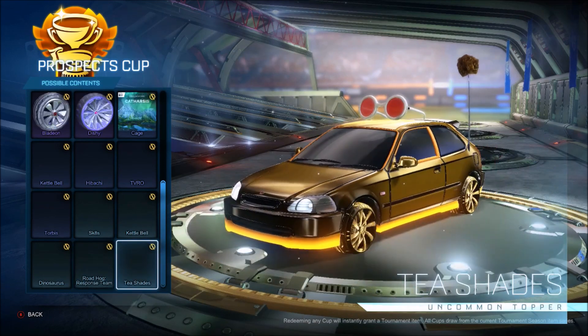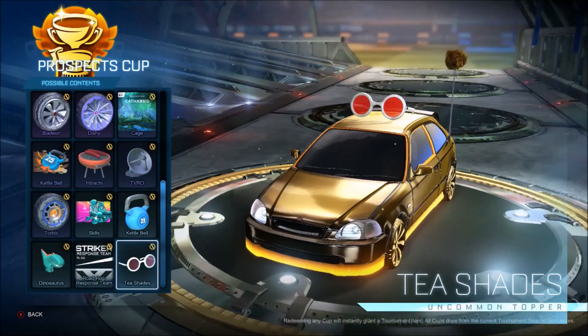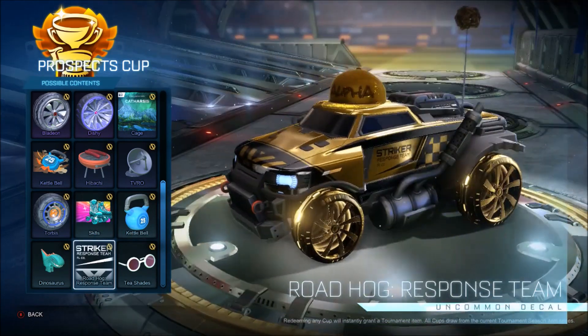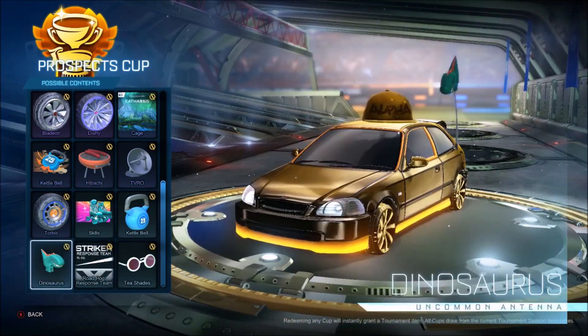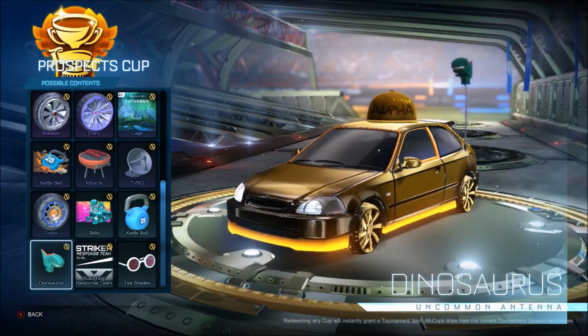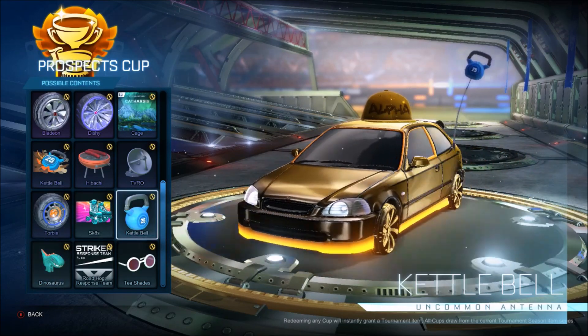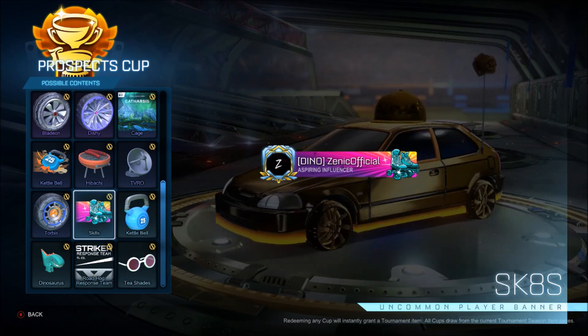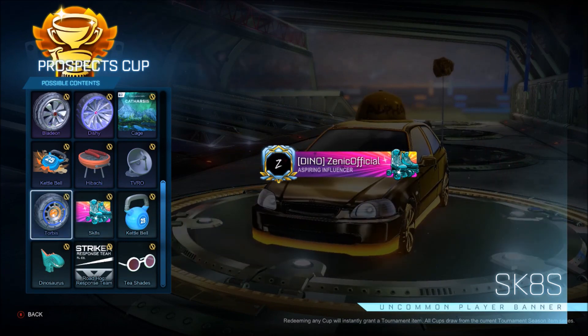First of all, what have we got? These are actually clean, actually really sick to be fair. Like the original ones, they're decent. Then you get this for the Roadhog — no one cares, no one's going to want that. Then you get this — pretty cool little dinosaur. You get a nice little kettlebell, you get skates. Not awful — could be a lot worse for a little uncommon.